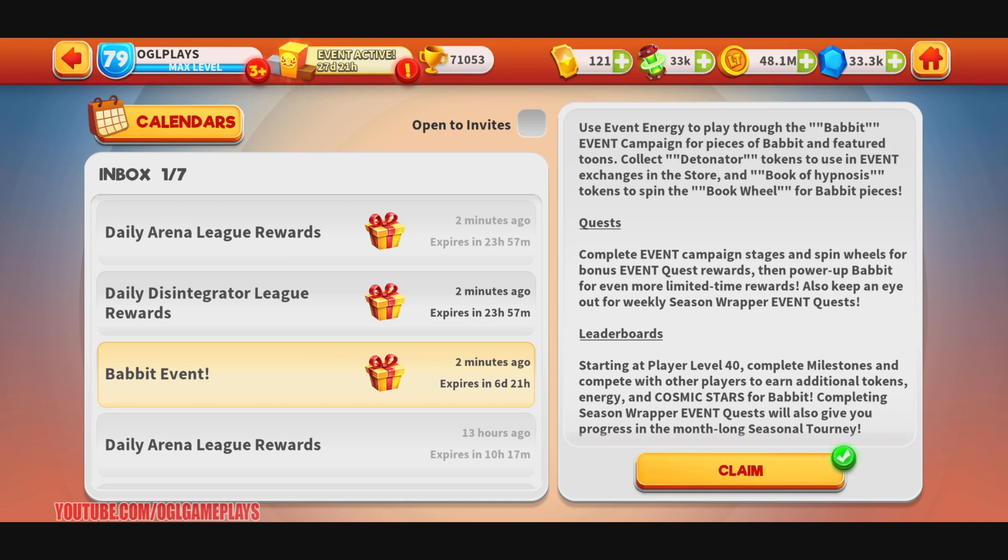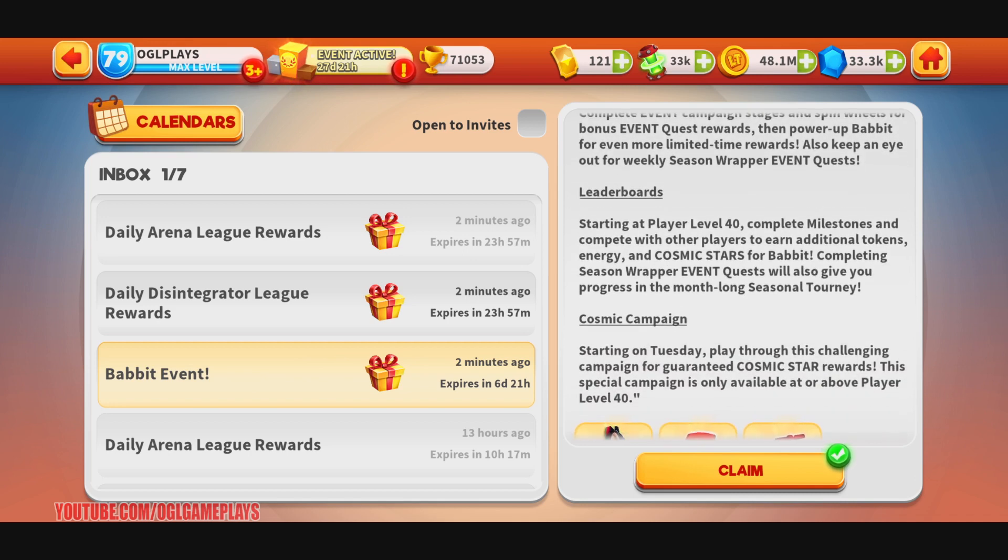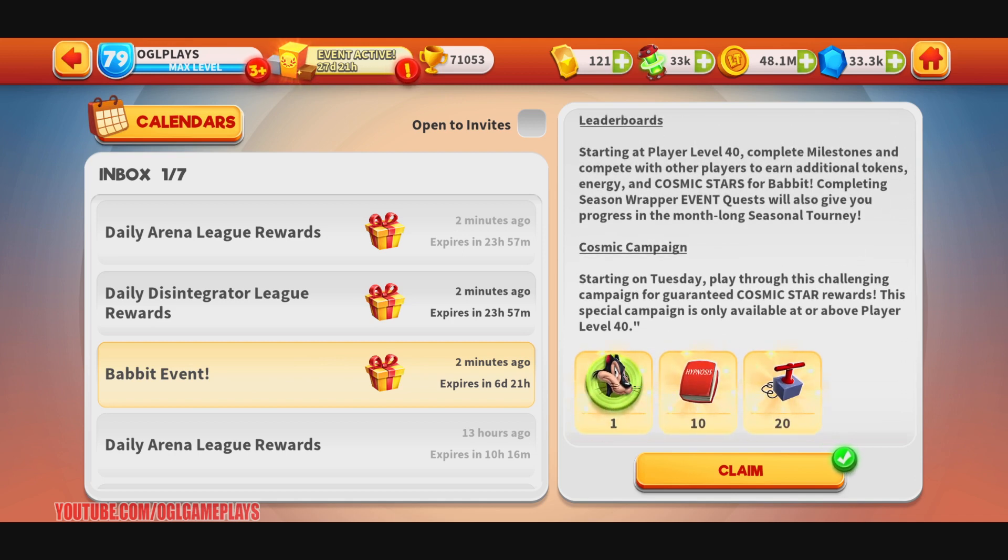There will be quests - complete event campaign stages and spin wheels for bonus event quest rewards, then power up Bobbit for even more limited-time rewards. Keep an eye out for the weekly season wrapper event quests, and there will also be leaderboards. This is for player level 40 and up. There will be milestones - earn cosmic stars for Bobbit. Completing season wrapper event quests will also give you progress in the month-long seasonal tournament, and there's a cosmic campaign starting on Tuesday for guaranteed cosmic star rewards.